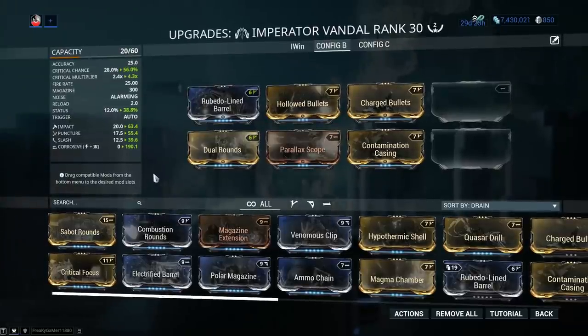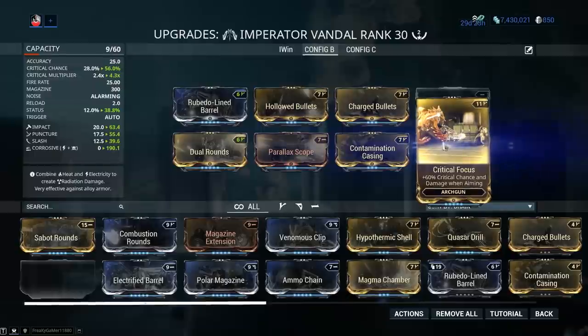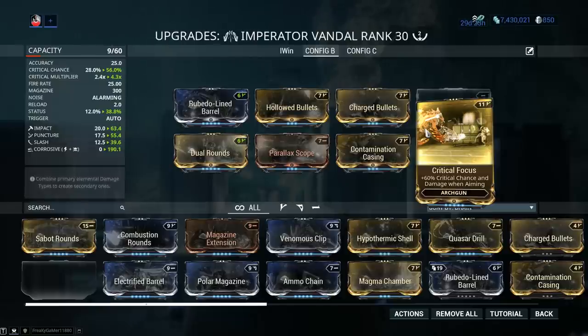We still have two more mod slots left on the weapon. Let me introduce a fantastic mod: Critical Focus — 60% critical chance and damage when aiming. Basically, when you're aiming, it's kind of like an Argon Scope for Arc Guns. This one is also obtained from the Orb Mother Bounty, but you can buy it from the trade chat for about 60-70 plat, so it's not exactly cheap either.